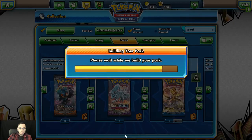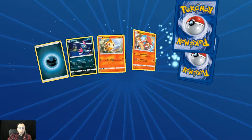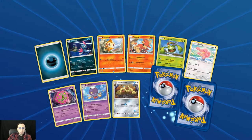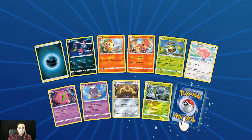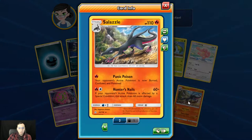Frost Rotom and last pack. First holo Araquanid, and that's it for Salazzle.